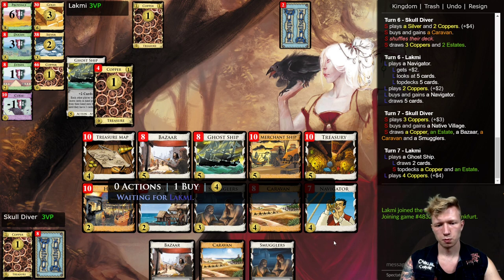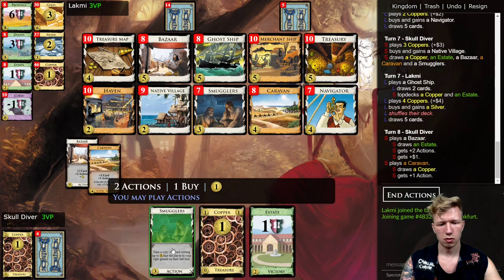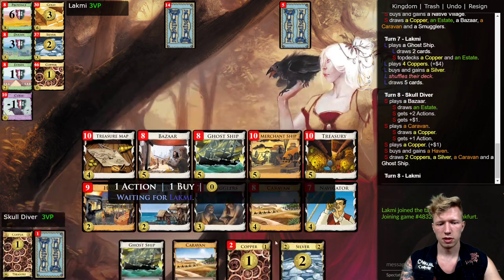We're being attacked by the Ghost Ship. I don't want to see where Silver is — the thing is, I just want to draw. We don't have any plus-buy on this board, and another Silver just prevents me from drawing. I wouldn't want that to happen, so I'm not going to play the Smuggler.